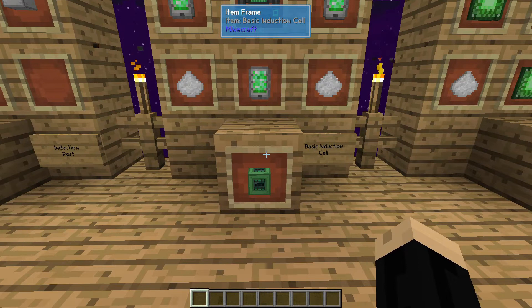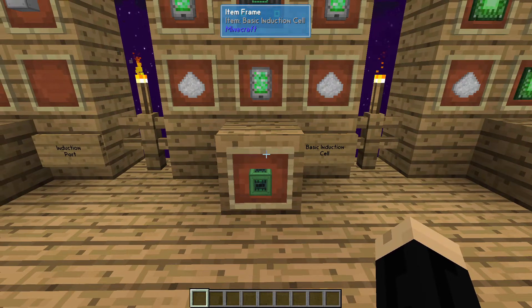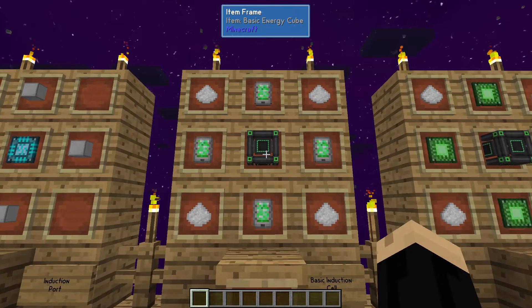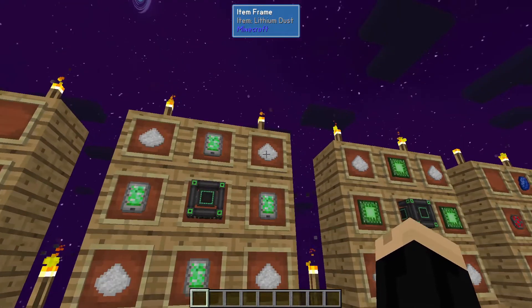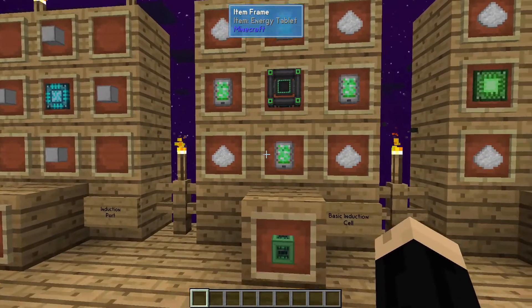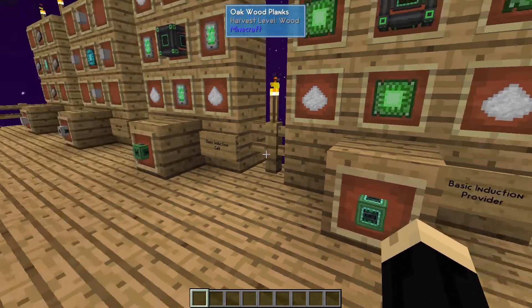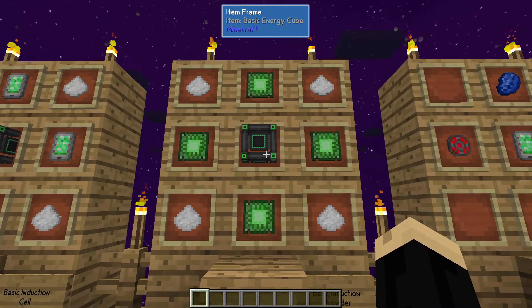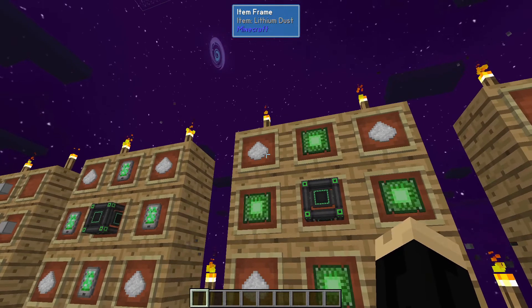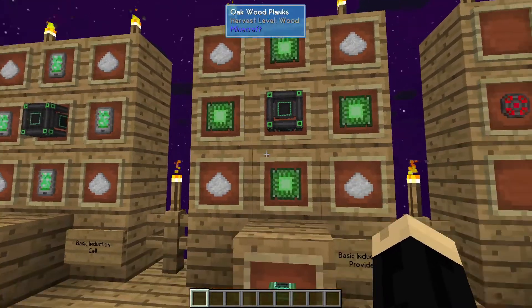We're also going to need basic induction cells. The amount you need is going to depend on how big you're building your matrix, so we'll look into that in a moment. You're going to start with a basic energy cube, four lithium dust, and four energy tablets. You're also going to need basic induction providers. In the same situation, the amount you use will depend on the size of your build. That's also going to be a basic energy cube, lithium dust, and four basic control circuits.